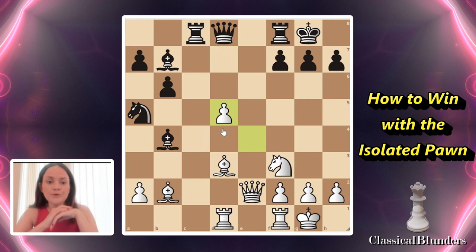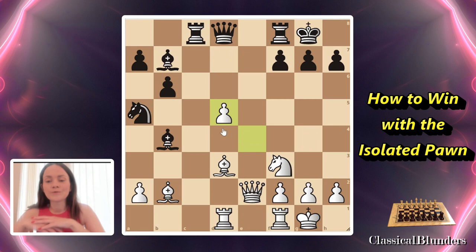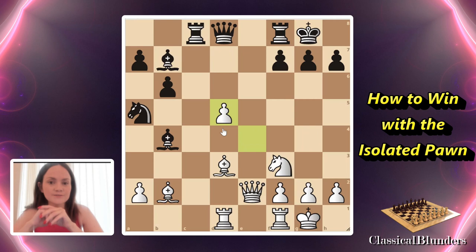How should we proceed? What should be our plan for that position? It's clear that black's general plan is to get into the endgame. Black does not have any isolated pawns — all the pawns are quite nicely collected.